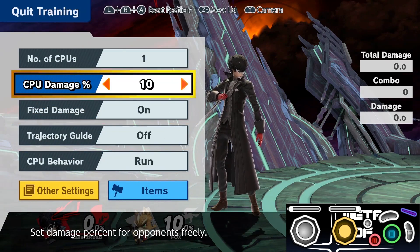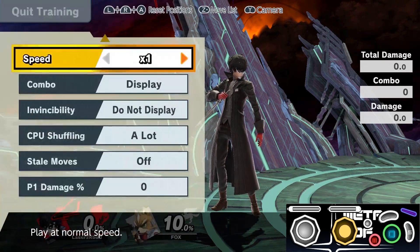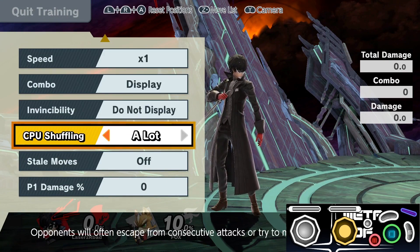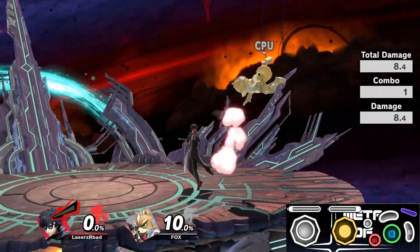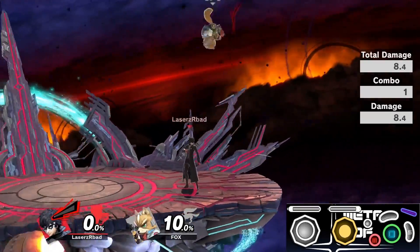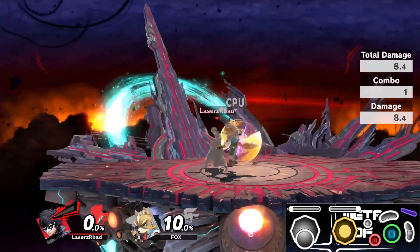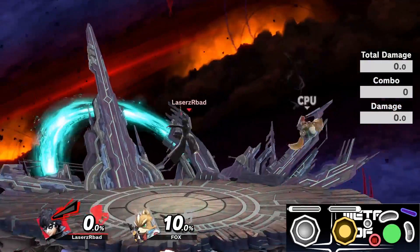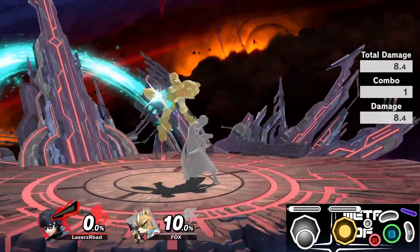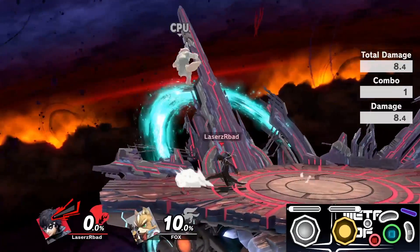Lastly, we have a reaction drill that revolves solely around tech chasing. You're going to want to have stale moves off, set your opponent to 10, and have fixed damage on. The point of this drill is to react to air dodges, double jumps, and unsafe landings and punishing them with grabs. You're also going to want to practice this against Fox because he is very fast but also has the fastest fall speed, so he will have to tech more often than not. Floaty characters would always jump, so practicing against a fast-falling character is much more effective.